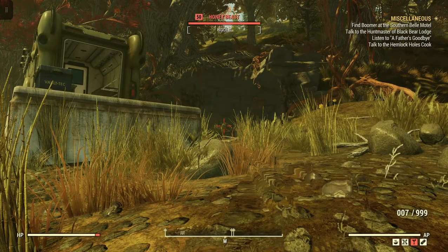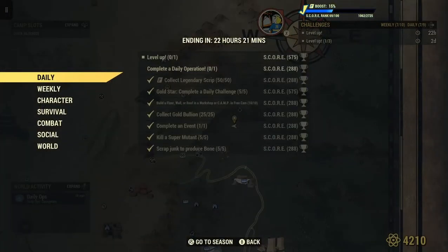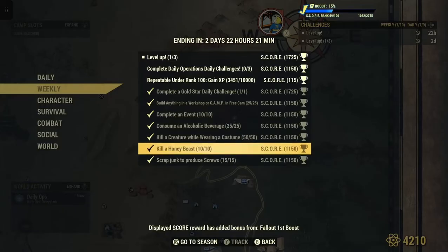Welcome to Fallout 76. This is Jim. So we have a weekly here — let's check this out. It says Kill a Honeybeast, 10 or 1150 score.